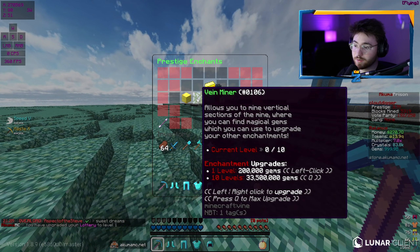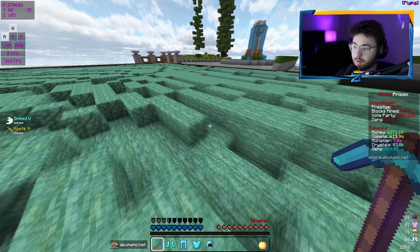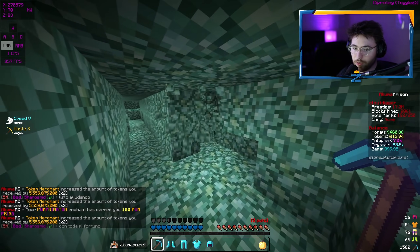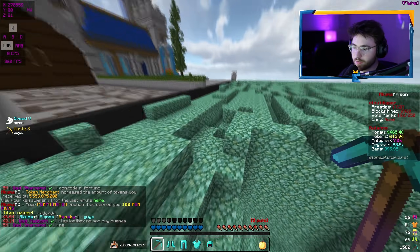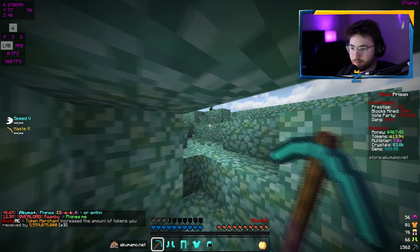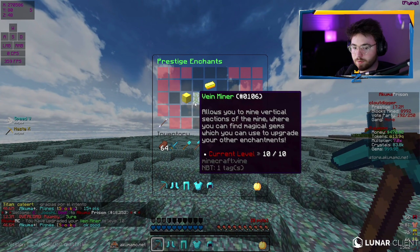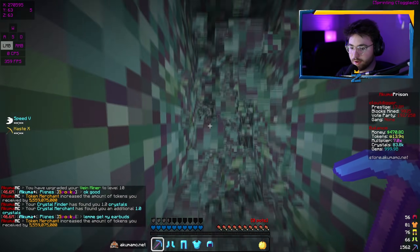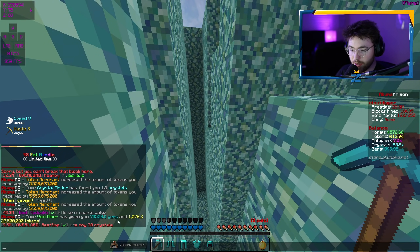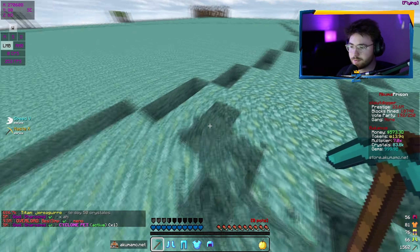Vein miner is one you get when you actually want more gems — when you have it maxed and it procs, it gives you a ton of gems that can be spent on other enchants. I'll go ahead and level it up once and mine until it procs. Well, I've mined almost 10,000 blocks and have not had a proc once — that should show how rare it is at a low level. In my main series, vein miner level 4 only gives about 12,000 gems per proc. To max it out costs 33 million gems. Vein miner just proced — it gave us 70,000 gems and 1 trillion tokens when it procs, which is really, really good. I think it actually changes based on what mine you're in.